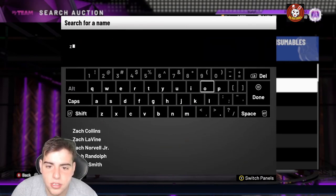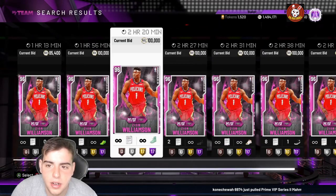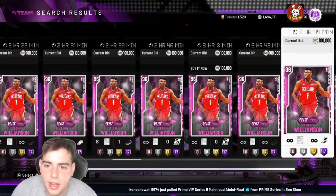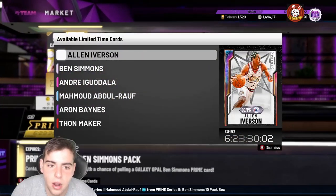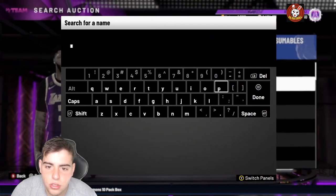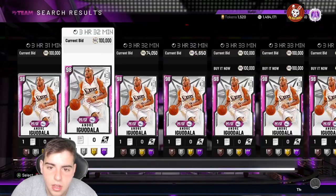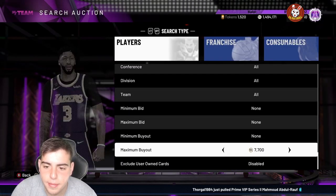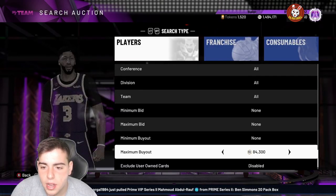Some cards have dropped — I just saw a Zion sell for 240-280, now he's selling for around 230. I hope he goes to a buy-it-now, I kind of want him back. With the new prime cards out and two new opals in the game, it's not a bad idea to try to snipe. Also with this new Iguodala — he's already at buy-it-now — I would definitely recommend sniping him if you have the MT.